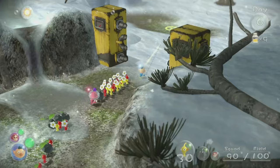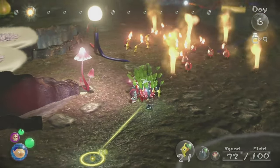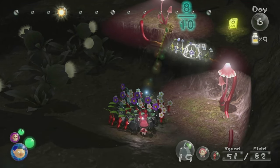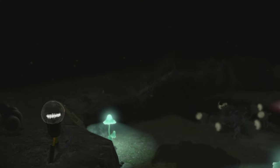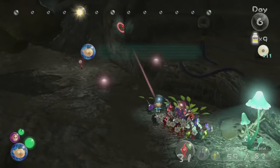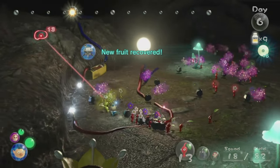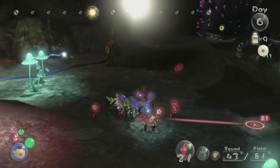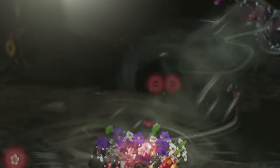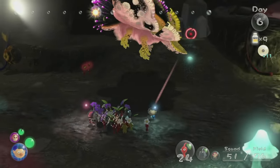On Day 6, we head over towards the Vehemoth Phosbat's domain and end up stepping on a random fire geyser, watching 18 Pikmin die. Regardless, we power through and make it to the Phosbat. And honestly, this fight isn't bad at all. The Phosbat only has two moves: a Vortex move and a Poison Spray, and neither of them really do anything. I thought the Vortex would be a problem because you're supposed to whistle Pikmin out of it, but even with a bunch trapped, he only kills like 4 or 5 at a time.